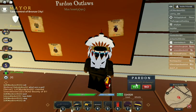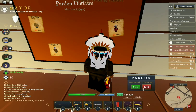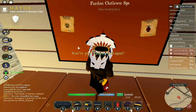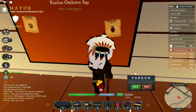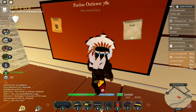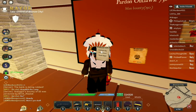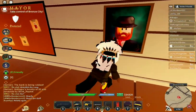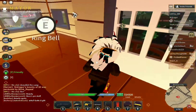You can also pardon people's bounties, as long as it's below 150, I think. It's like one per time period, because you can't just pardon so many — I've tried but it doesn't work, and they're all below 150. The time limit is at the top of that little board, so it's like 90 seconds between each pardoning. Pardoning just means that their bounty's taken away and they're just like a normal person again.